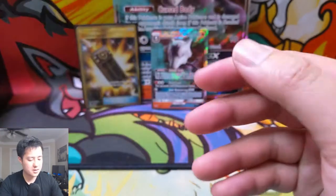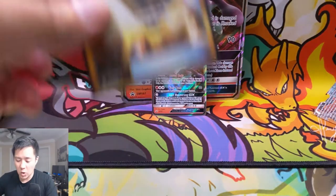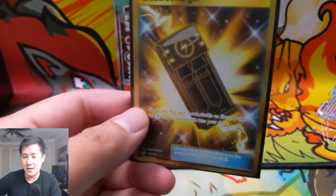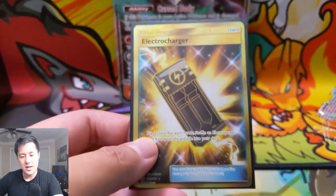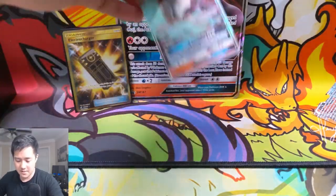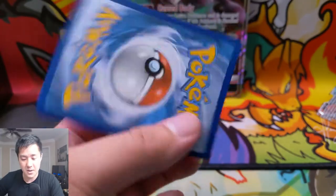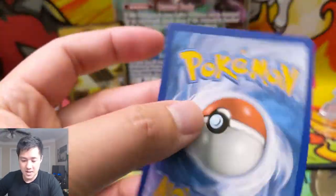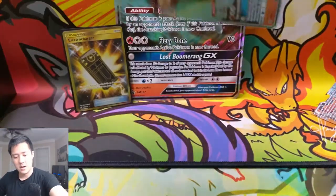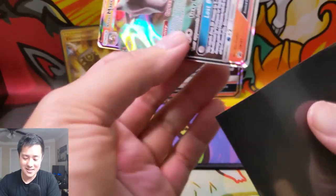For our last pack we have a Salazzle — once during your turn you may discard a fire energy from your hand; if you do, draw three cards. Interesting, not bad. We only got one hit but it is a gold rare, so we did hit a secret rare — always a very good opening. It came from the Marowak box, and the promo came out without any damage, which is sadly always a win in itself.